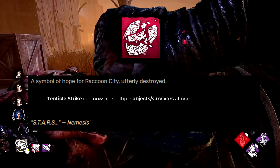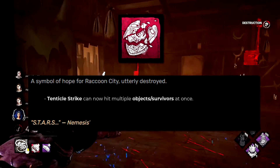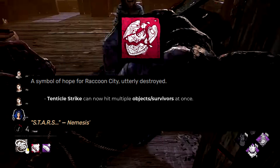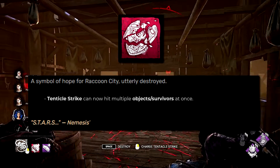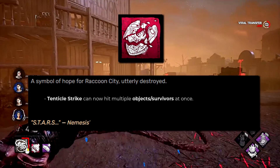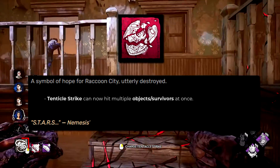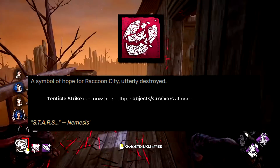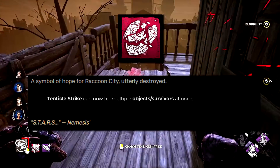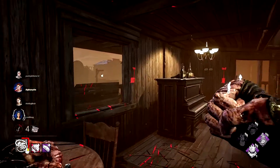The Shatter Star Badge currently increases zombie movement speed by 1.5 meters per second for 60 seconds after a generator is completed — completely scrapped. Now tentacle strikes can hit multiple survivors or objects at once. If I could pick one to be implemented, it's this one. You can punish survivors huddling up, body blocking, or dropping pallets — hit the pallet, destroy it, and hit the survivor simultaneously. A little strong, but survivors would just have to adapt.